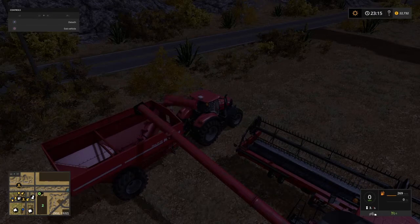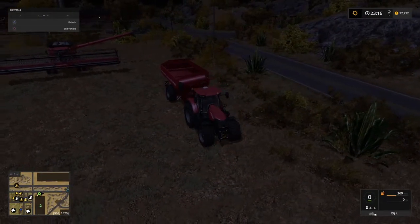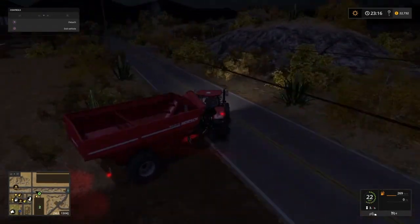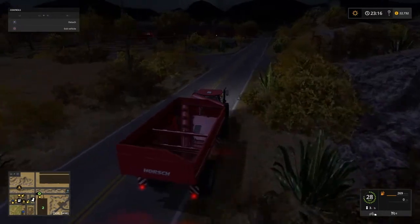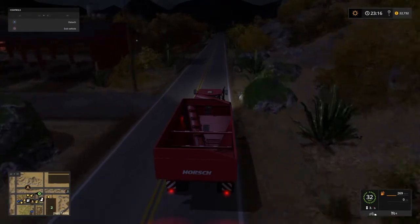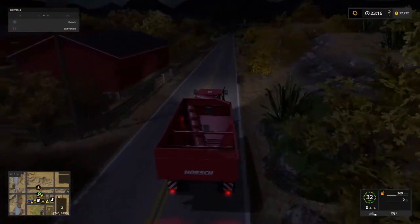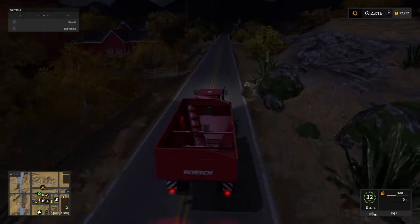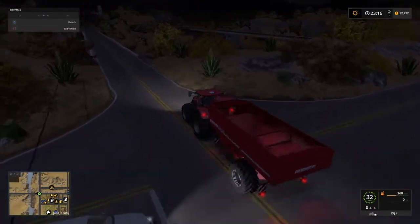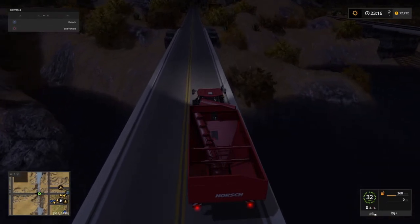Let's start bringing the rest of the equipment home. Actually, no — we still have another field to harvest, don't we? So let's take the equipment over to that. I'm going to need to bring that truck back out again. I should have parked it at the top of the field — I was right there. The sell point spits out right at the top of the field. I could have just driven around the corner and parked. And I've brought it all the way back to the farm and now I've got to take it all the way back to the field again. Never mind — these things happen.